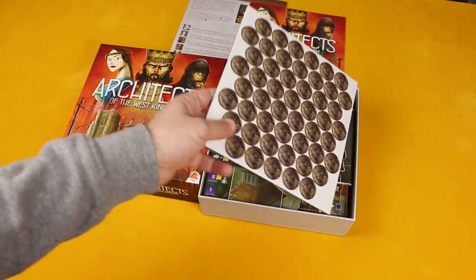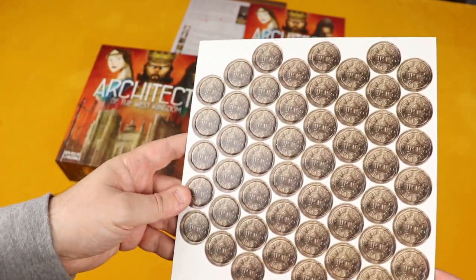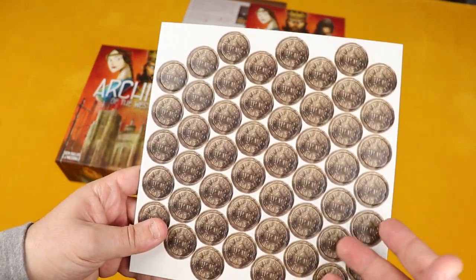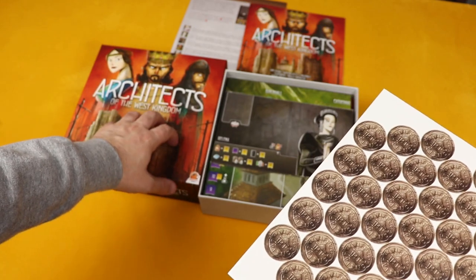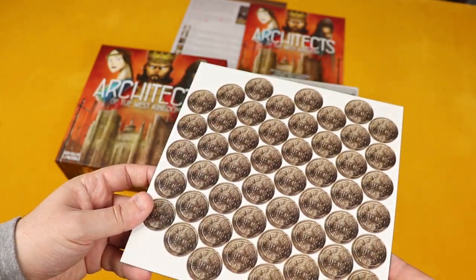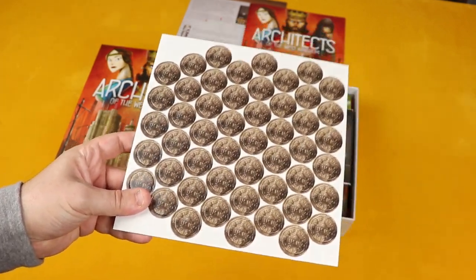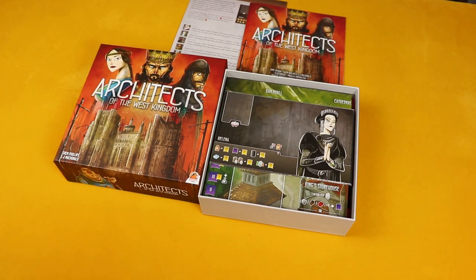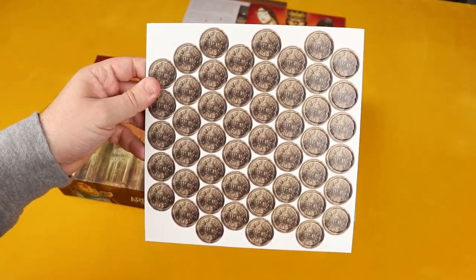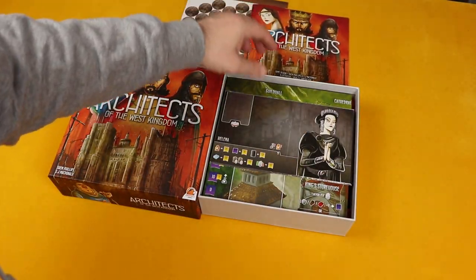Here we have our silver tokens for money. Since I mostly play solo and Raiders has quite a few coins, I'll probably just use half of the Raiders coins in this game. I didn't get the metal coins — I'm a bit cheap — but hopefully the Raiders coins will be enough; if not, we have these coin tokens to represent our currency in the West Kingdom.